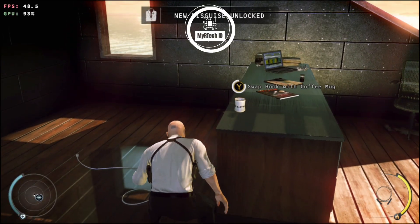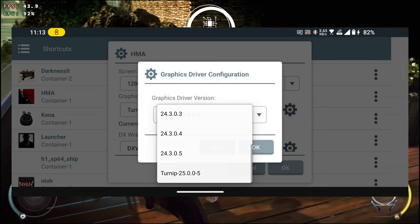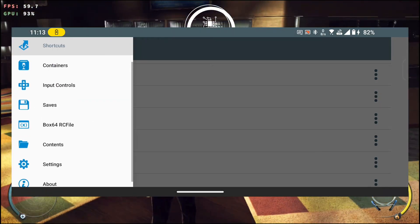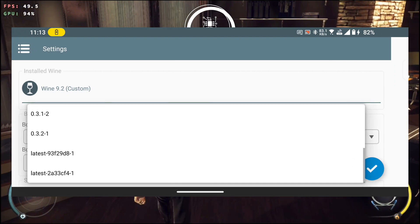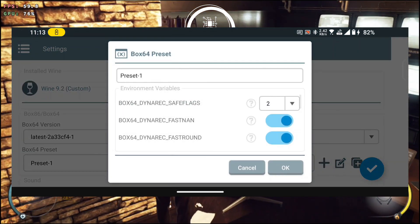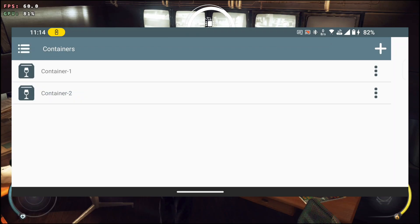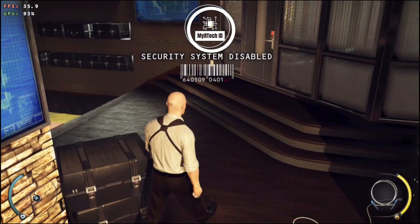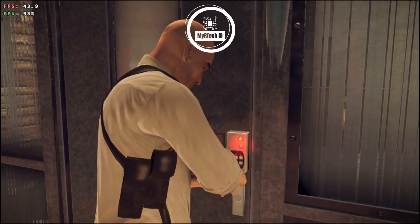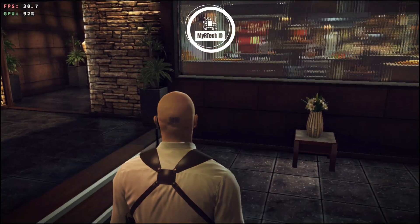The mansion guard disguise gives you full access to the mansion interior. Be mindful that other mansion guards see through your disguise if you come too close, so keep a safe distance. Beyond this door, the rating system will be turned on — it will monitor your playstyle and reward your progress, visible in the top left corner. How you handle your assignment is entirely up to you. Good luck.